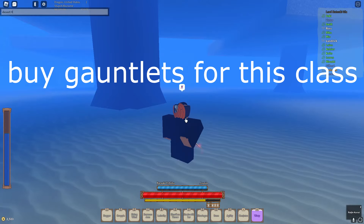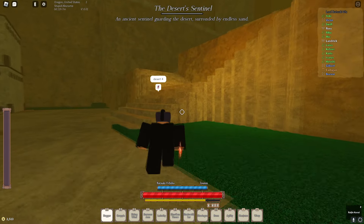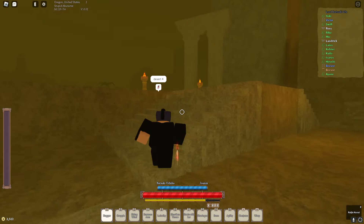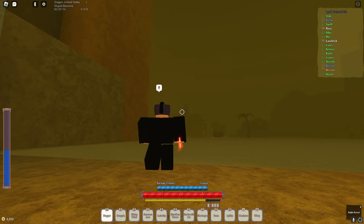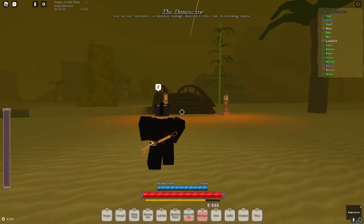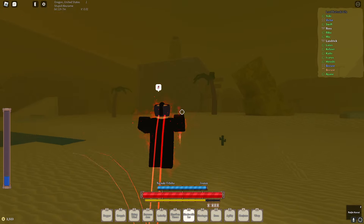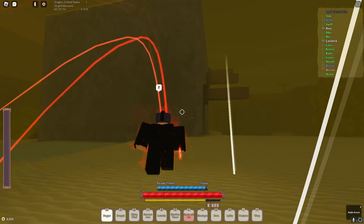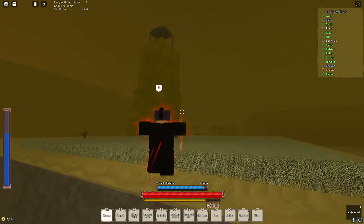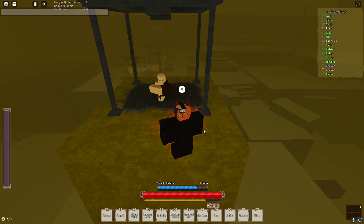Now go to the Dragon Sage superclass — turn to four. You'll see a little pillar up there; he'll be sitting up there. Just run across this bridge. If you can't climb fast, use those logs as a staircase. Talk to him — make sure you have gauntlets to get the superclass.